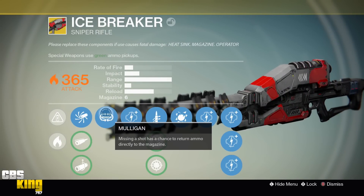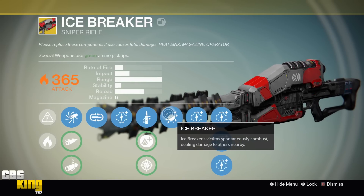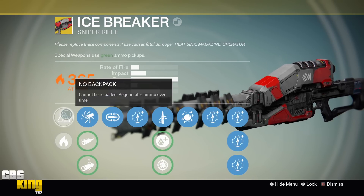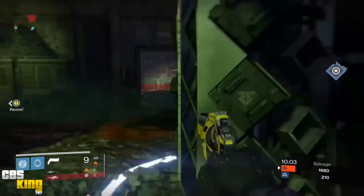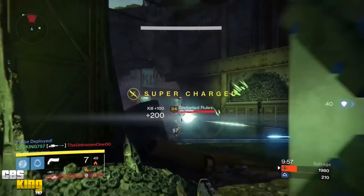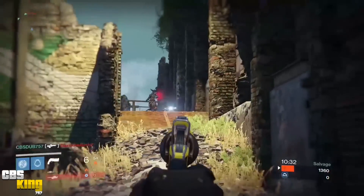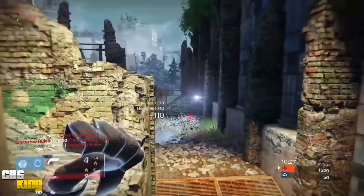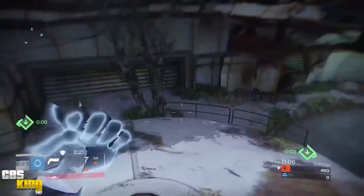The next set of perks for the Icebreaker are Quick Draw, Lightweight for plus two character agility, and Snapshot Aiming. The final perk is Icebreaker — victims spontaneously combust, dealing damage to others nearby. This perk is very useful in PvE as headshots help damage surrounding enemies. With the ability to regenerate ammo over time, you never have to worry about finding ammo packs on the ground.